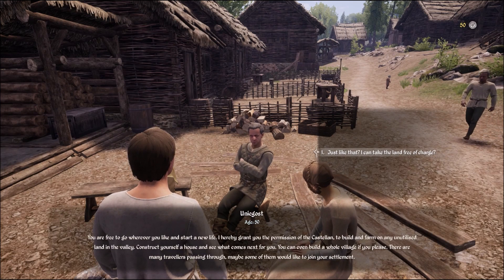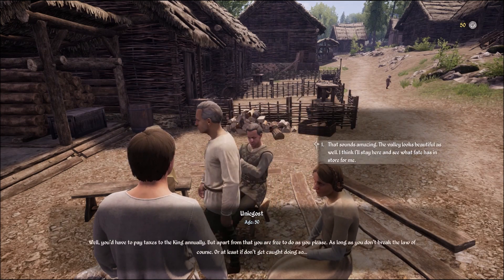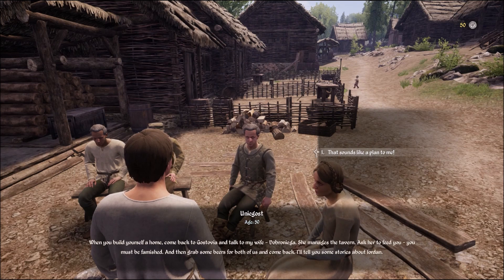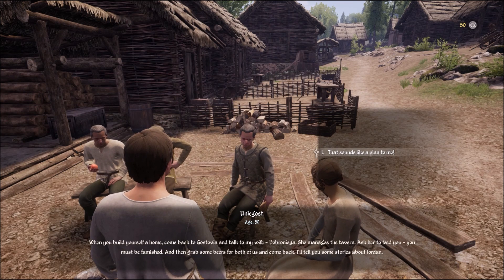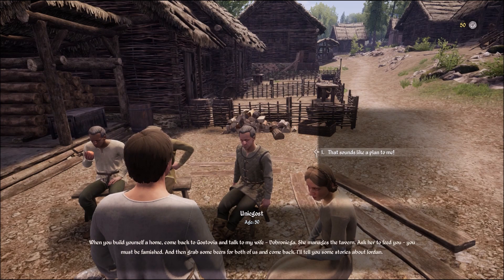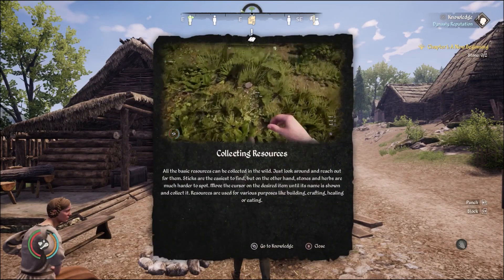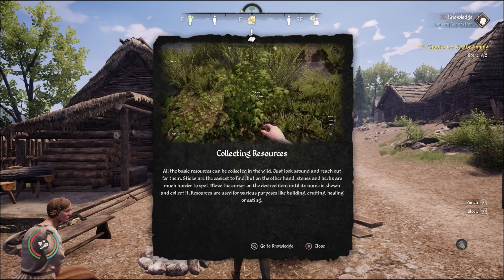Construct yourself a house and see what comes next for you. You can even build a whole village if you please — there are many travelers passing through, maybe some of whom would like to join your settlement. Sounds amazing. When you build yourself a home, come back to Gustovia and talk to my wife — she manages the tavern, ask her to feed you, you must be famished. So I've got to go build my house first and then you'll feed me. We get a little visual cutscene — the game looks heaps better there.